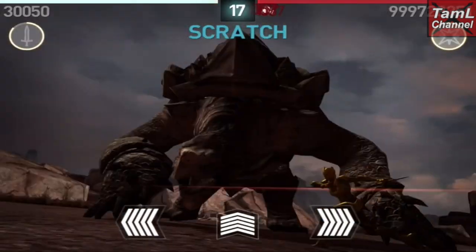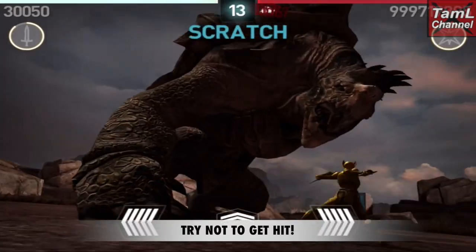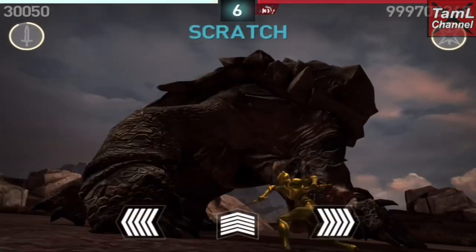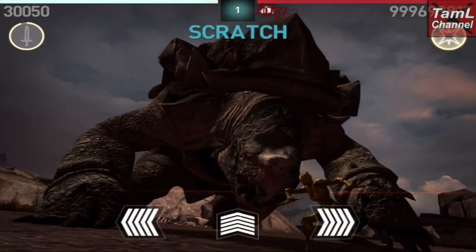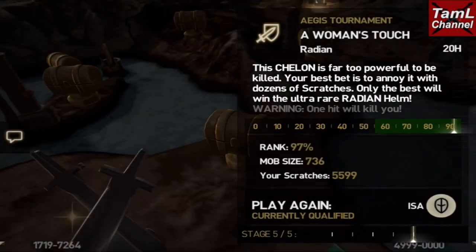Make sure you get the parry, and try not to get hit when he does his swipe. The less you get hit, the more scratches you'll be able to perform, and that's how I got over 300 scratches. You'll see that I ended up getting 314 scratches, and that put me at 97%, which is still holding at this point.